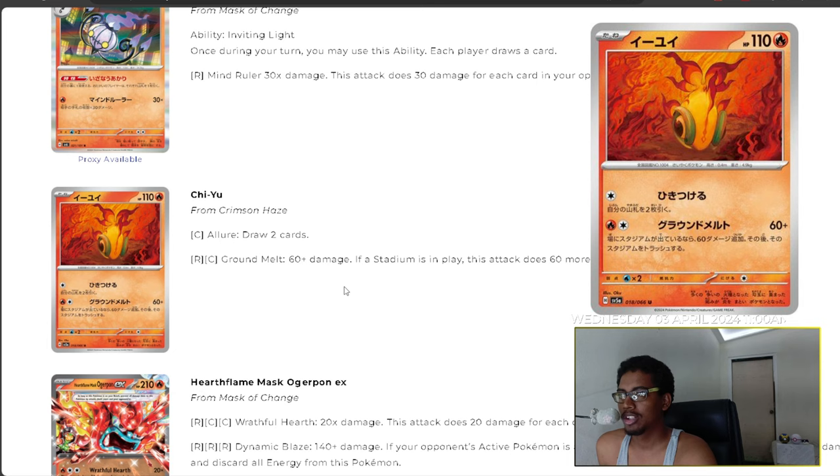We have Chi-Yu making a return, with Allure to draw two cards costing one energy. Then Ground Melt does 60-plus damage — if a stadium is in play this attack does 60 more damage, then discards that stadium. So you can get rid of a stadium and deal up to 120 damage, which is kind of cool.